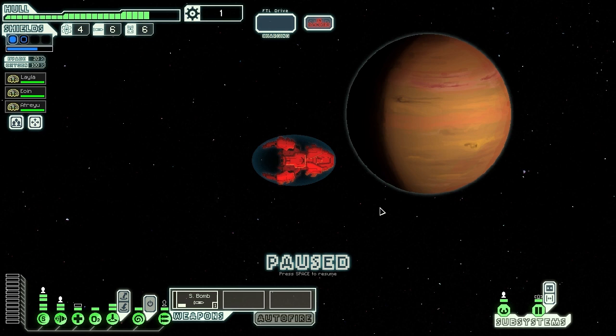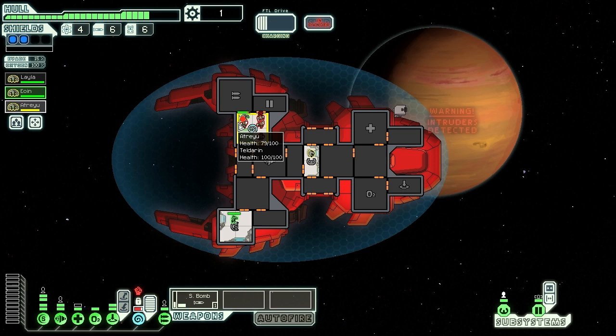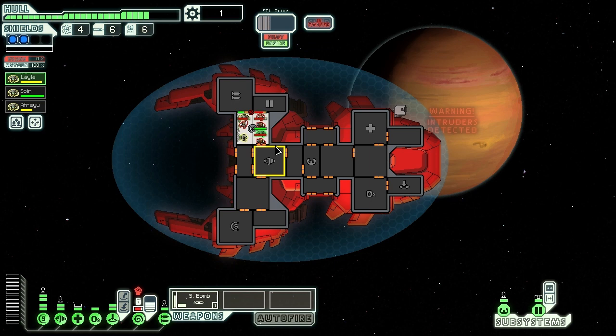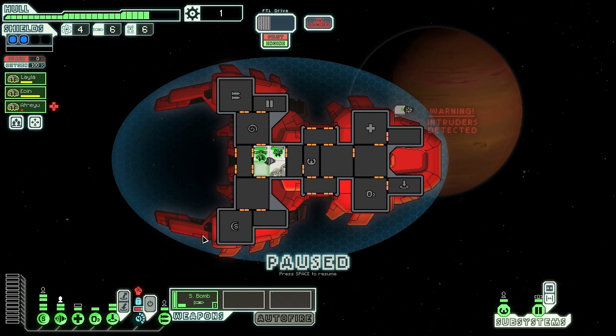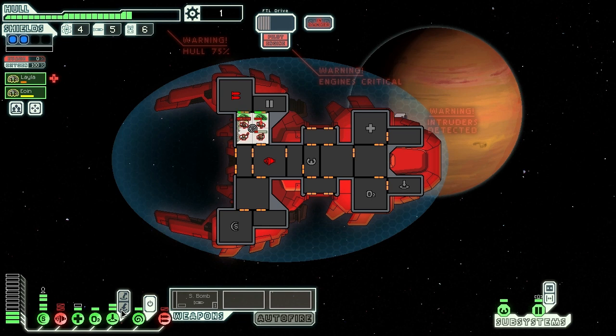Intruders on board - not good. They're attacking the mind control system. Getting inside and taking control of one of them to see what I can do. I could just bomb the entire thing myself. Everybody escape and run away - they're about to destroy it. I'm bombing it myself but they managed to run before it hit. One Engi gone. Hiding inside the door bay - repairing. Taking control of the mind controlled crew, getting inside, fortifying the door - and they've shot each other. Excellent!